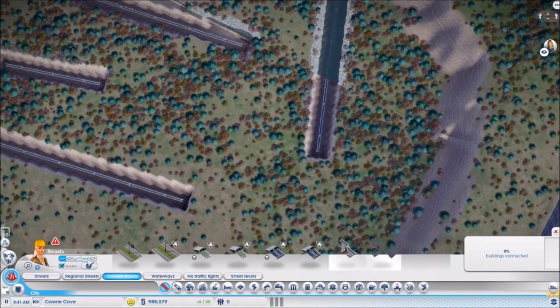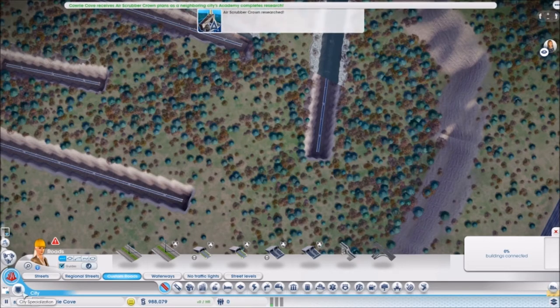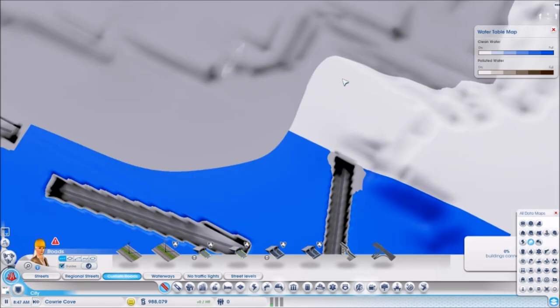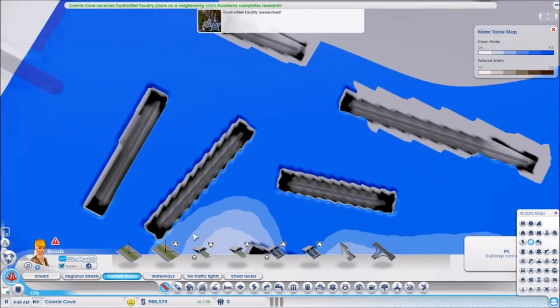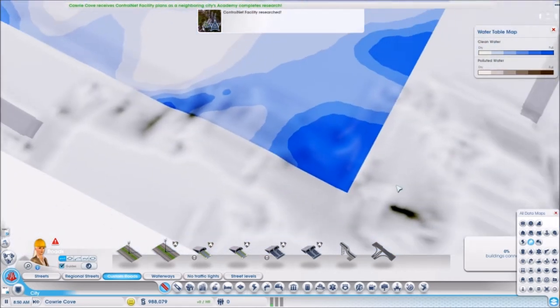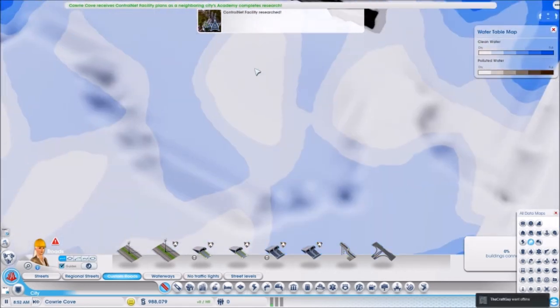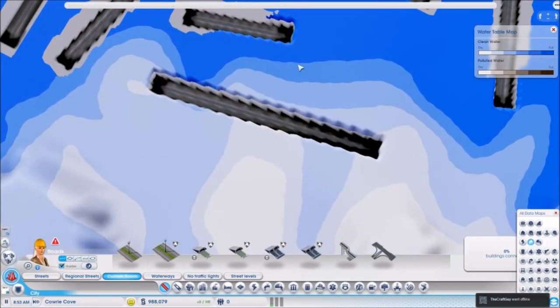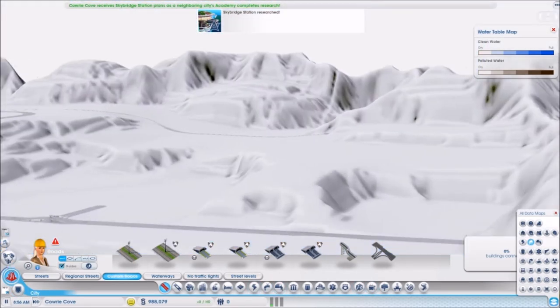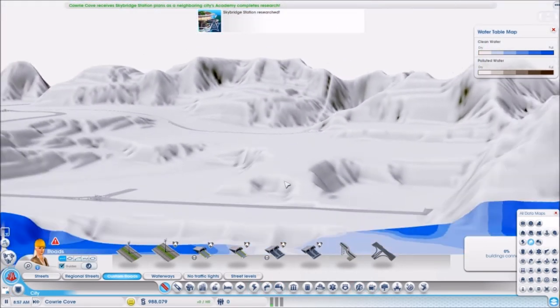I've done some toying around with this mod and here's what I found. If you have Project Orion, you know your data maps are all messed up. Due to the fact that they are all messed up, if there is not enough water underground, these rivers won't be built — because that's what Project Agua does. By the way, 'agua' in Spanish is water.